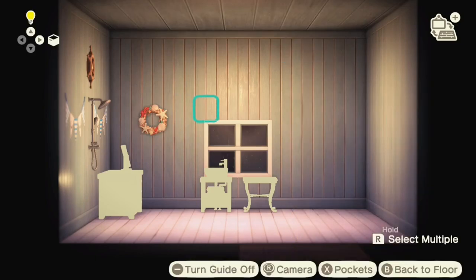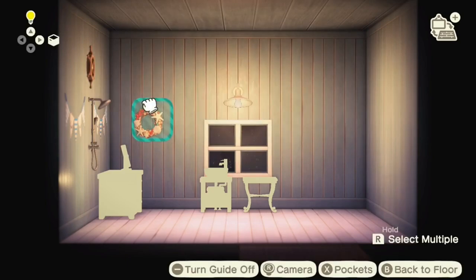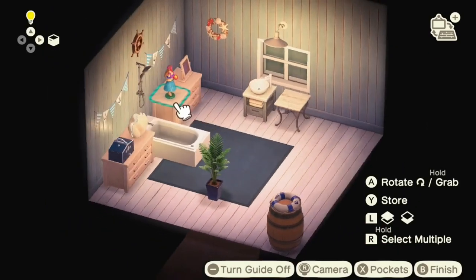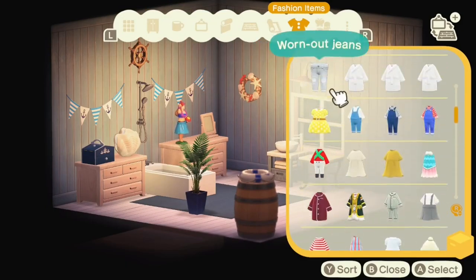The shell wreath was another item I totally forgot about, so I've crafted a couple of them now. I'm not going to forget about them — maybe it's something I need to put on my villager doors as well, just to tie in that coastal theme a bit more.